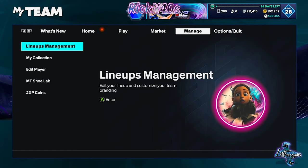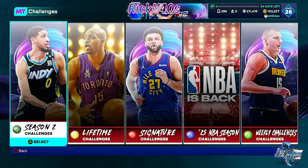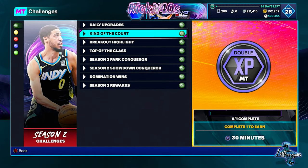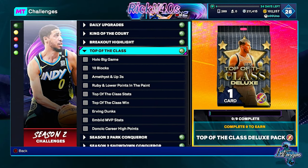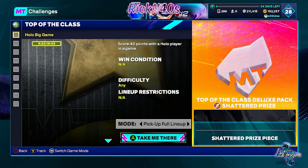2K, I see what you're doing there. Anyway, let's see if we have challenges for these cards. If we come down here and look at Top of the Class — it's going to be looking crazy. You get a deluxe pack for finishing all nine of these objectives. You get a shard for each one, so you're going to end up with four packs to open. You have six days to finish these objectives for a chance at Julius Ervin, Joel Embiid, and Luka Doncic — all pink diamond.